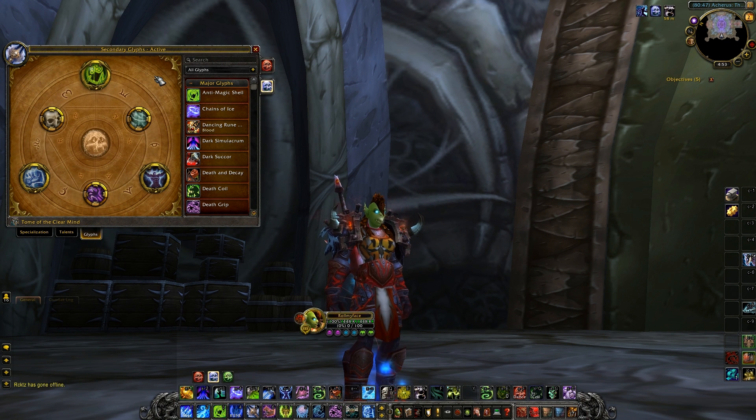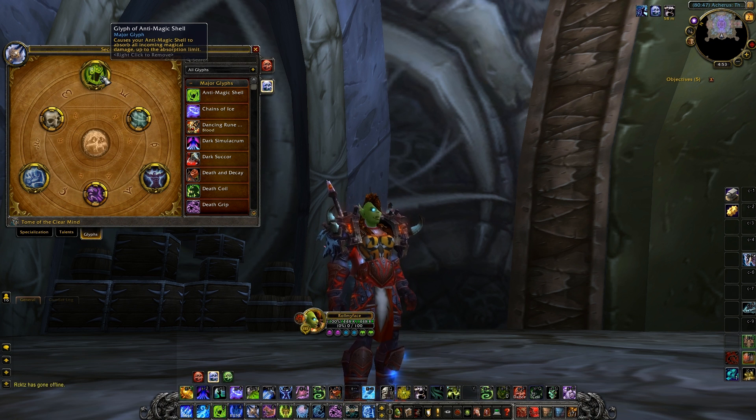Now we're moving on to our glyphs, starting with Majors. Top of the order is the Glyph of AMS. Previously AMS had a damage cap it would absorb, but with this glyph it absorbs all 100% incoming magical damage. The shield size is determined by 50% of your maximum health. The best part: the bigger the shield, the more damage you take, which means more Runic Power regeneration — because every time you're hit with AMS up by a magical effect you gain Runic Power. Bigger shield means more protection and incoming Runic Power. Glyph of AMS is without a doubt one of the strongest Major picks.